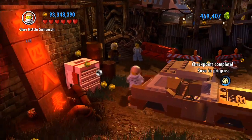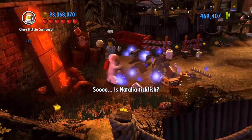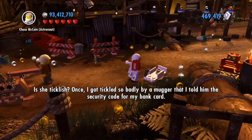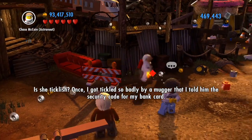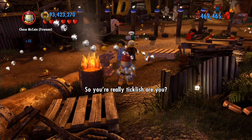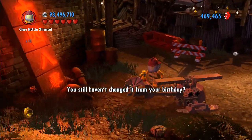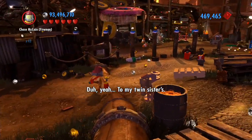So now let's move on to the second half of the level. So, is Natalia ticklish? Once I got tickled so badly by a mugger that I told him the security code for my bank card. You told me he threatened you. Yeah — with more tickling. So you're really ticklish, are you? Don't even think about it, Clutch. You already know my security code anyway. You still haven't changed it from your birthday? So much more insistence!